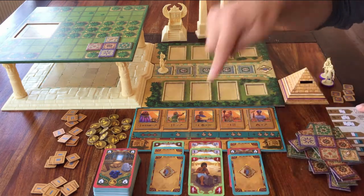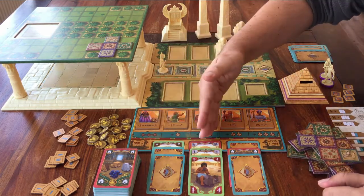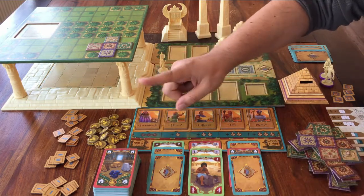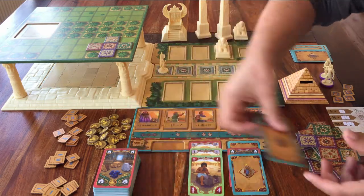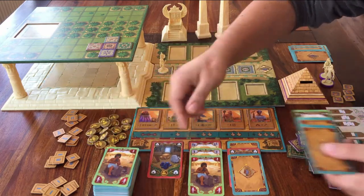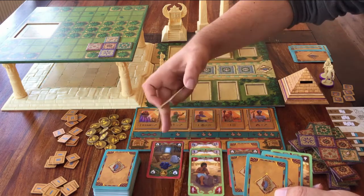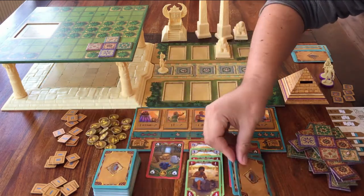First, I'll tell you how you take cards. You can see there are three columns of cards — the game calls this the market. You can take all the cards of one column, and then place a new card on each space. Take them from the deck and place them exactly as they are. If the card is face down, don't flip it up — one card here, here, and here.